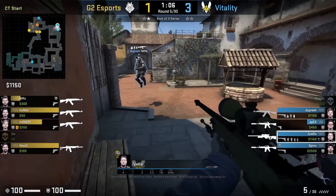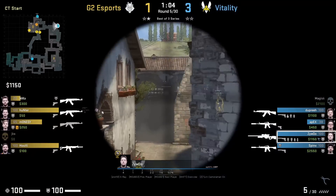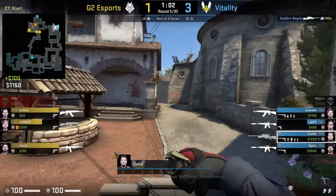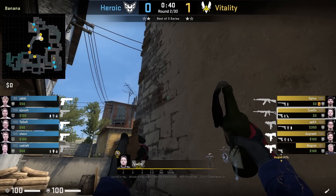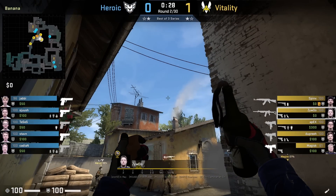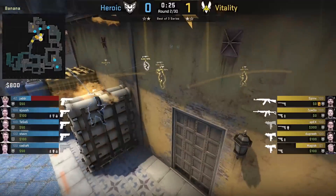Zaiwoo is on CT and he's going to ask for a boost on top of this bench where he can see all the smoke spots — Niko at triple. Heroic smoke off banana which allows Zaiwoo to get inside this cubby, which he uses with this lineup shown here in order to Molotov new box, covering the boost as well as the area behind new box.